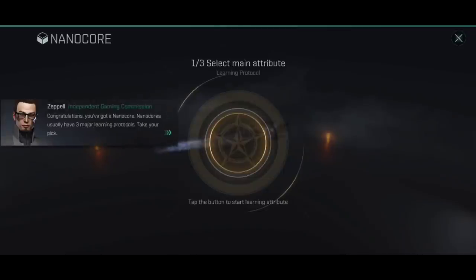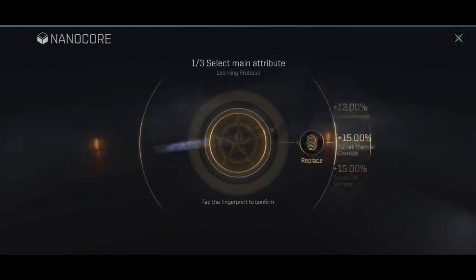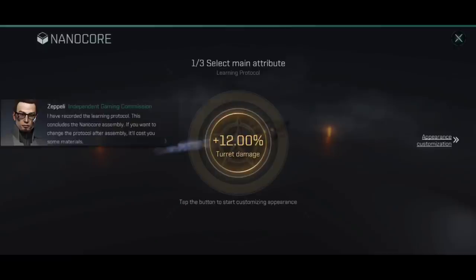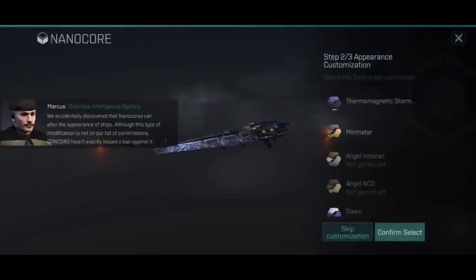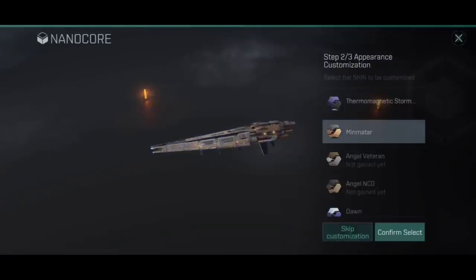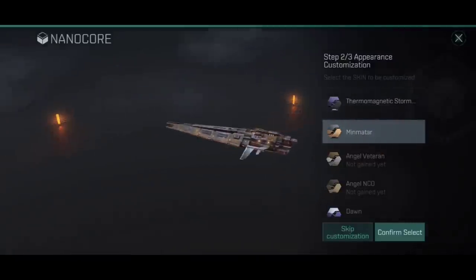Let's hit fit on this. A character called Zeppeli comes along to walk you through it — you tap the screen and get to pick one of the different options for the main attribute. We're going to go for the 12% flat turret damage. It then says you can now customize your ship's appearance, and we're going to tap through onto appearance customization, selecting that 12% turret damage. Here you get an interesting choice: the thermomagnetic storm skin will be built into this NanoCore, but you don't have to use it. You can set it as the basic Minmatar skin instead.